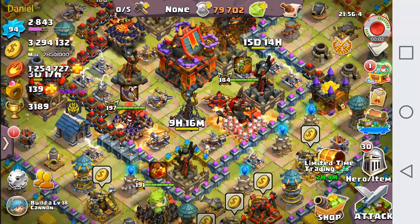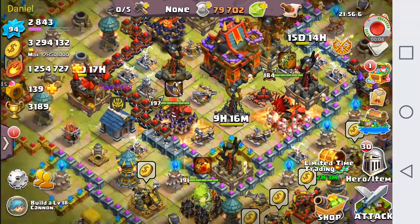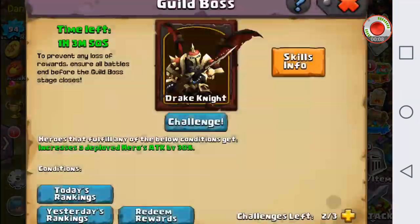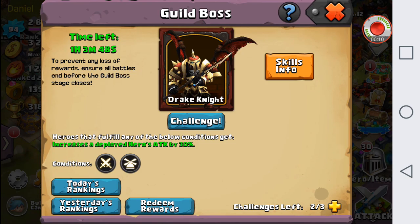Hello everyone, Daniel here. Today we're doing a video on the guild boss — Drake Knight. He is a more skill-based guild boss. He does have two forms: the dragon form and the knight form.